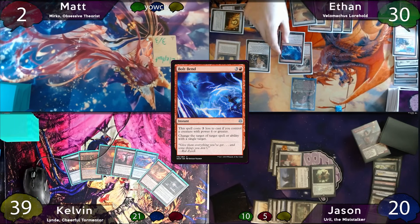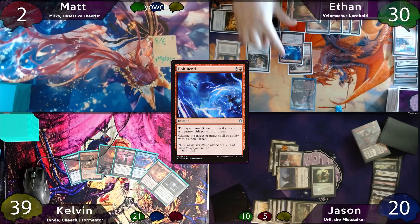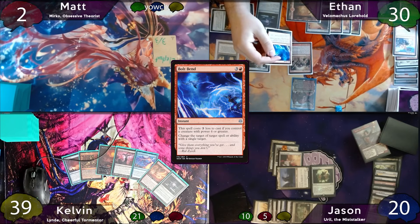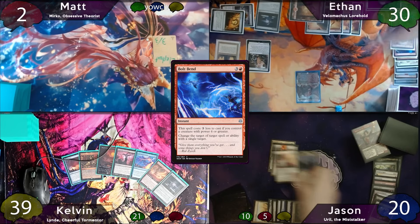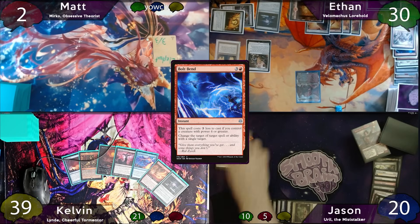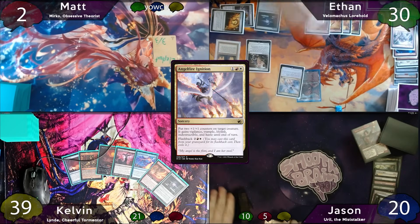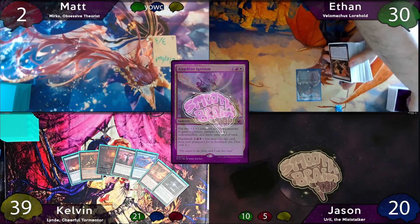But Ethan pays 1 red to Bolt Bend it back at Ural. Now, you might think Ural has Hexproof, so this doesn't work — but Ethan's not gaining control of the spell, he's just changing the targets. Hexproof only stops opponents from targeting it, and this is Jason's own spell. So Ural is exiled, and this seals the deal. Jason takes an additional 10 commander damage, putting him up to 20. Ethan then moves to his third combat, finding Angel Fire Ignition for a little overkill. That's the game!